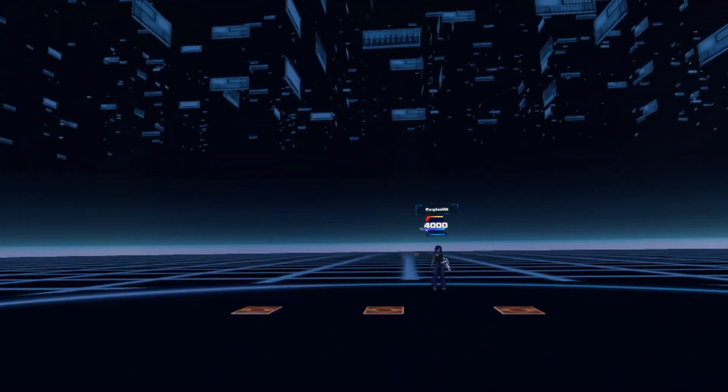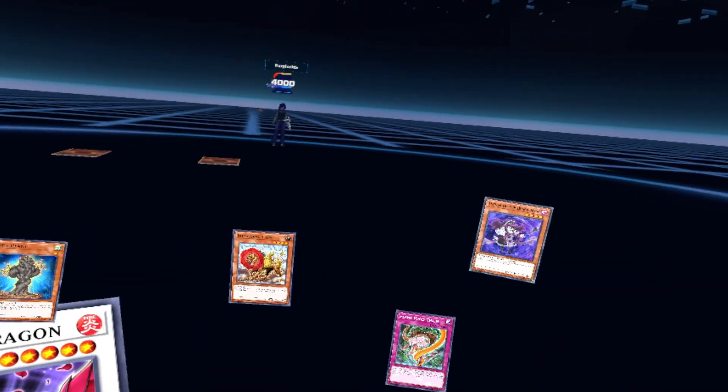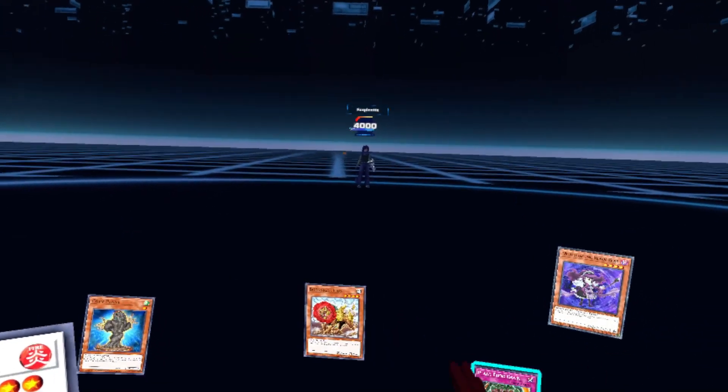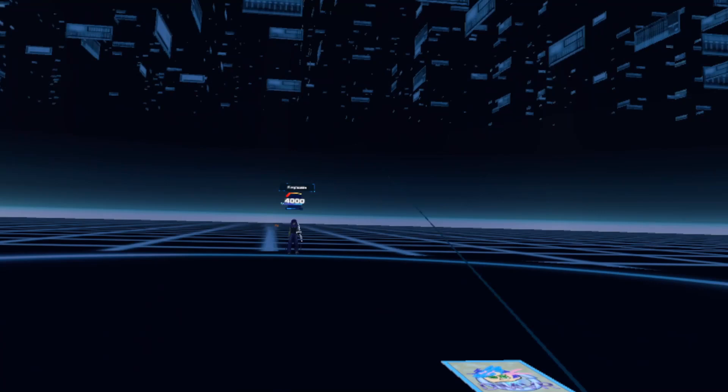Black Rose Dragon's effect activates, destroying all cards on the field. Alright, that's the one. I'll place one card face down and end my turn.